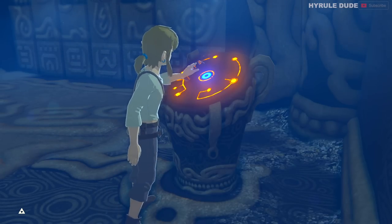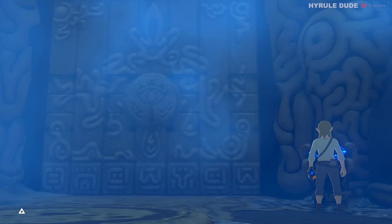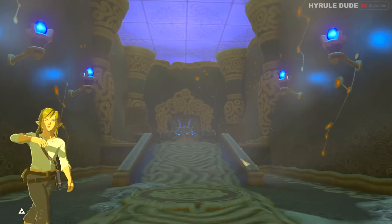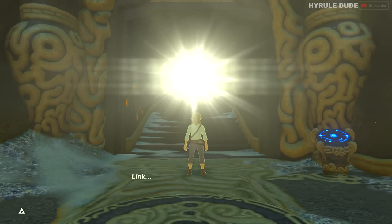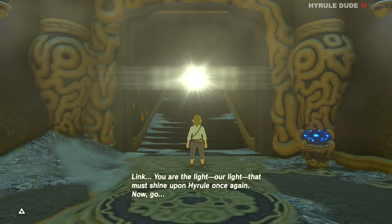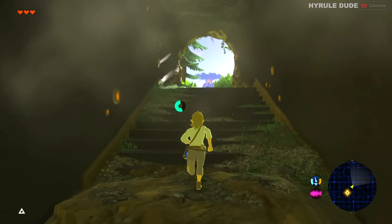So now this is going to get us out of the shrine and we're finally going to see daylight. From here we're just going to make our way out of the shrine straight ahead to the amazing iconic introduction to Breath of the Wild. Link, you are the light — our light that must shine upon Hyrule once again. Now go.